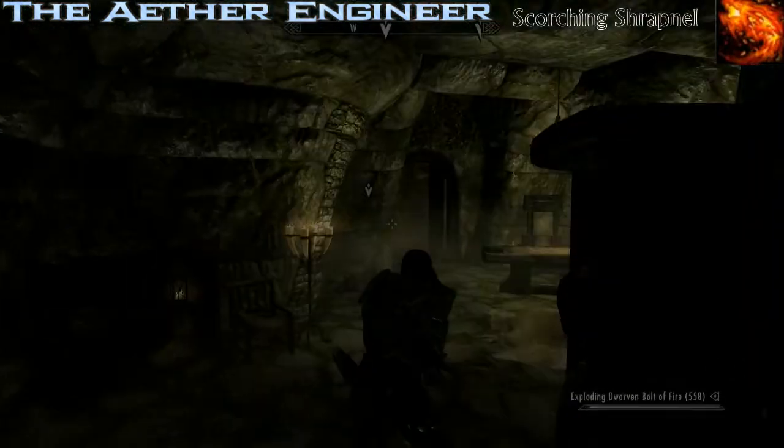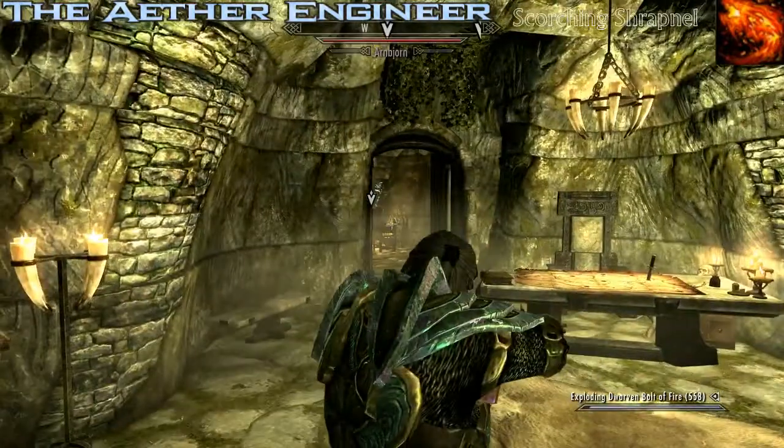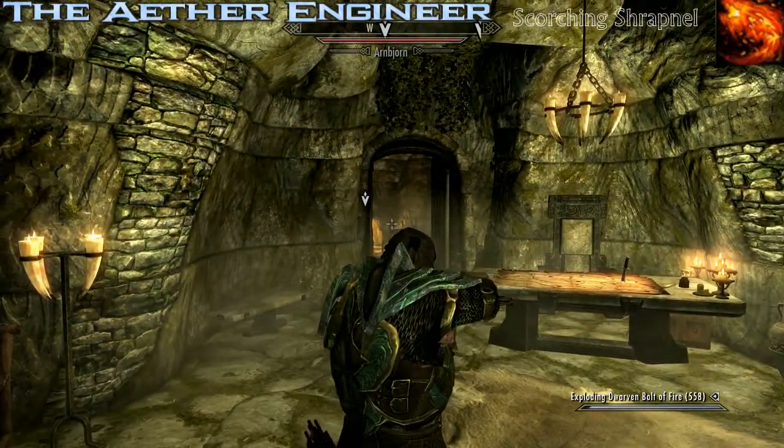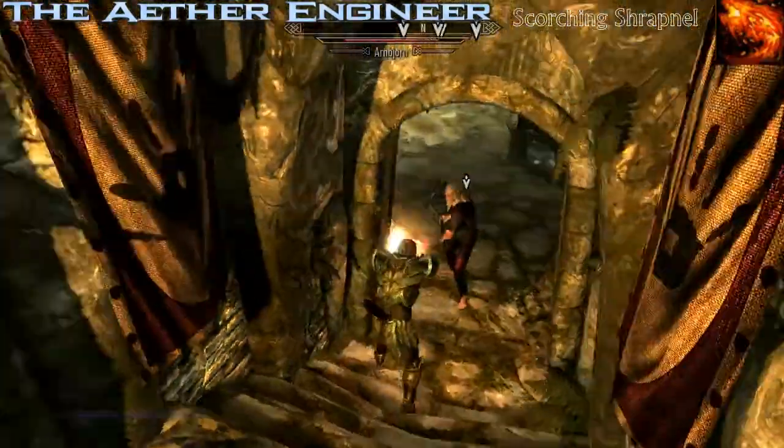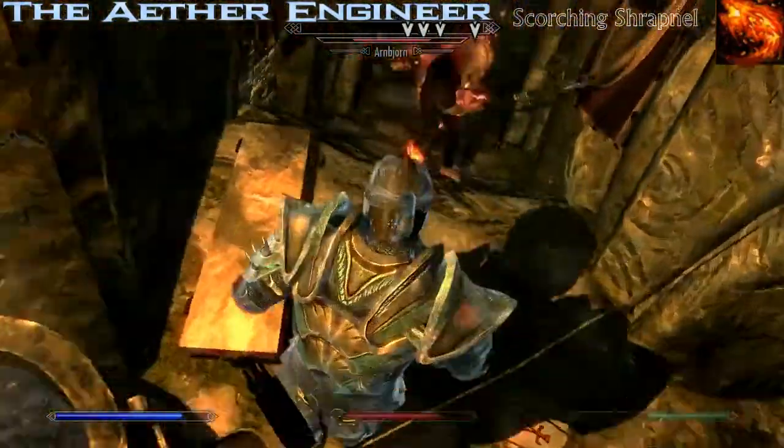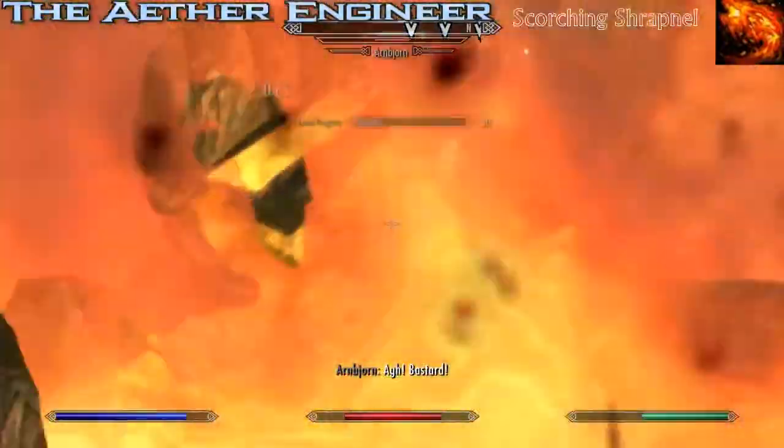The first move is named Scorching Shrapnel. If you do not have the Dawnguard DLC you can simply use bows instead of crossbows. The main premise of this move is to lure the opponent into a fire rune trap using your flames attack while you're doing it so that they are lit on fire.